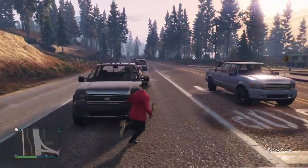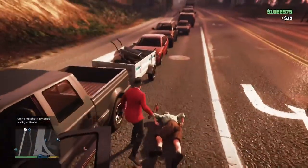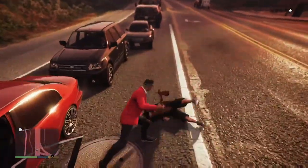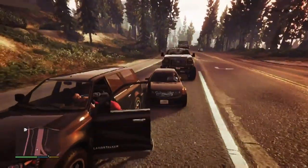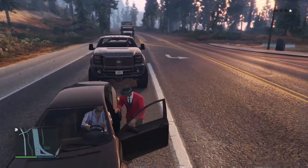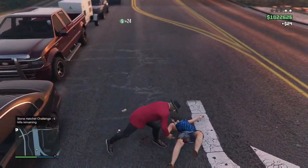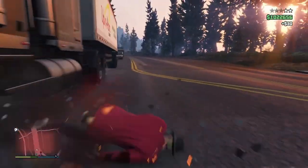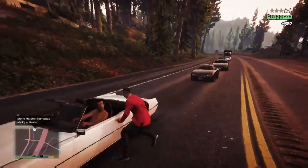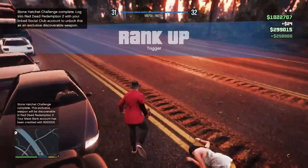What I recommend is to find street vehicles and stall the cars like this — this way the people won't be running away because they are inside the cars. Keep killing the people with the stone hatchet one by one. The cops will come, but you'll need to do this three or four times until you get the 25 kills. This is the fastest way because you can easily control and kill them without people screaming and running away.